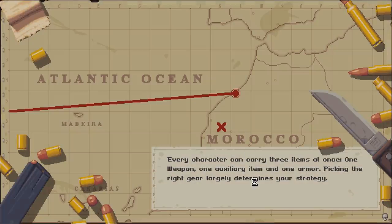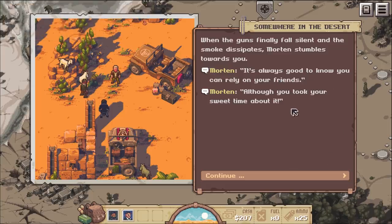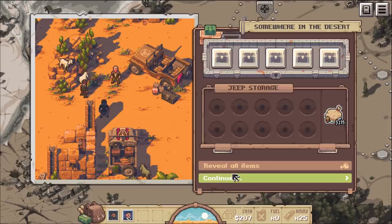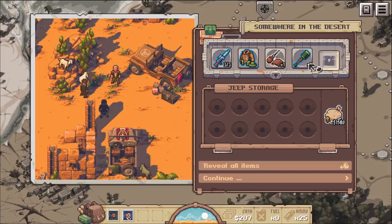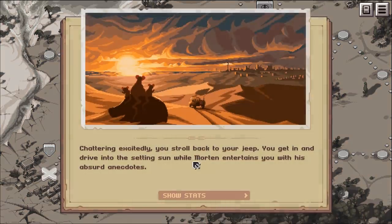Reload all weapons. When the guns finally fall silent and the smoke dissipates, Morton stumbles towards you. It's always good to know you can rely on your friends, although you took your sweet time about it. I won't believe what I got my hands on in Casablanca - too bad the Nazis took everything. We get guns and equipment and stuff. I should have saved that shotgun but I wasn't paying attention. Chattering excitedly, you stroll back to your Jeep and drive into the setting sun while Morton entertains you with his absurd anecdotes.